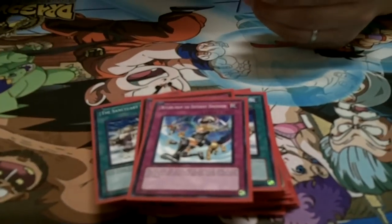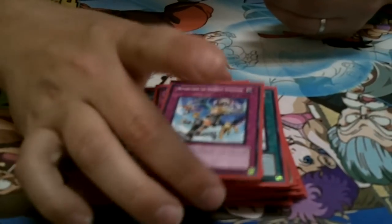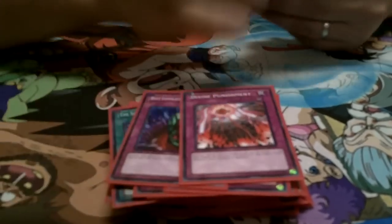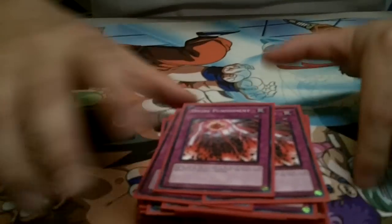Traps: Solemn Judgment. Return from a Different Dimension — gives you major pluses and the chance to push for game. Ultimate Offering — surprisingly gives him the chance to push for game a lot more often than I thought; really interesting card for this deck. One Mirror Force. Two Bottomless Trap Holes. Two Divine Punishment. And Infernity Barrier for the deck. That is the main deck.